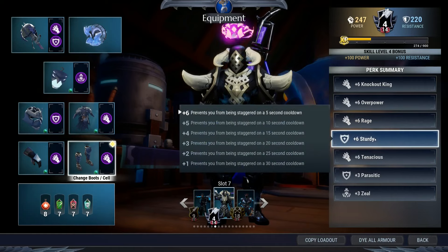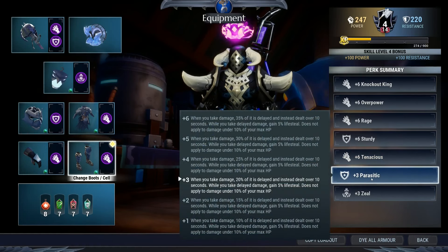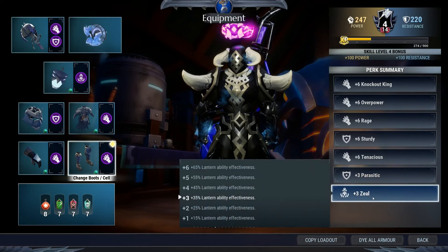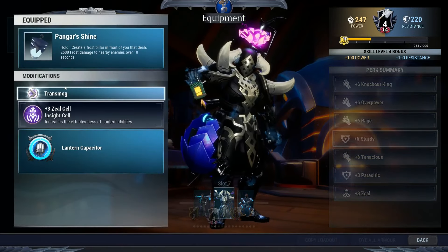Rage means that when you take damage you can hit back harder. Sturdy prevents stagger — every five seconds you're immune to stagger from behemoth attacks, so you can just attack through them. Tenacious gives you two percent bonus damage. With this build you've got 1224 bonus damage. Parasitic will help you delay damage you receive and also give you lifesteal, which means even more sustain. And last but not least is Zeal in your lantern.